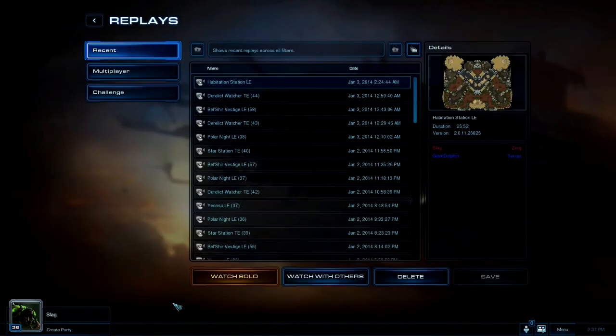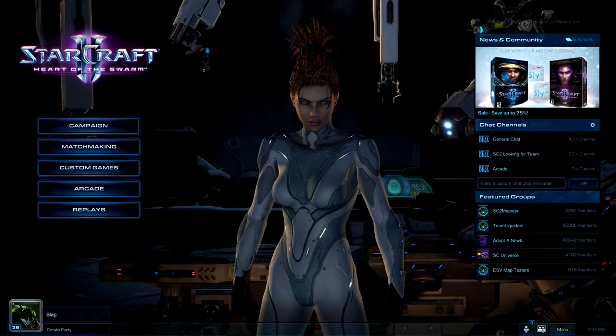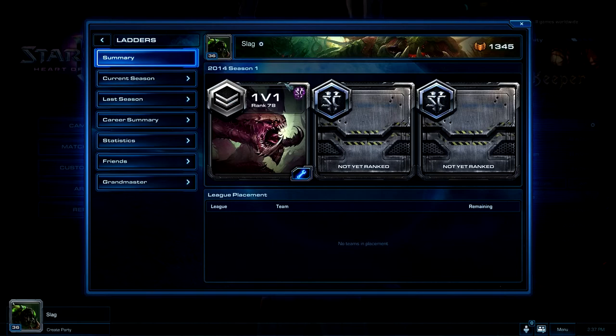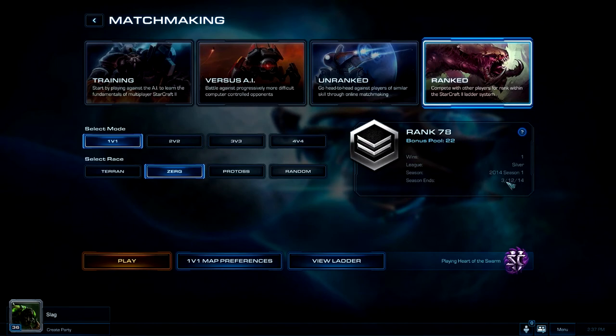That was that game — a really good game for me. My placement match. And because of that match, I got placed into Silver League! That's something I've been working towards since I started playing this game more seriously. My highest career finish is Bronze. I'm hoping this season — which ends 3-12, so three months from now — I'm hoping to finish in Silver. Maybe not first, but yeah. I hope you guys enjoyed this episode and the match. It was a really good one for me. I will see you all next time. Bye.